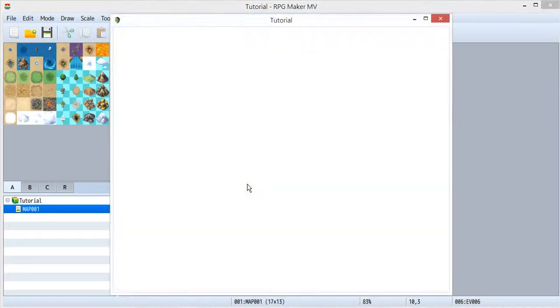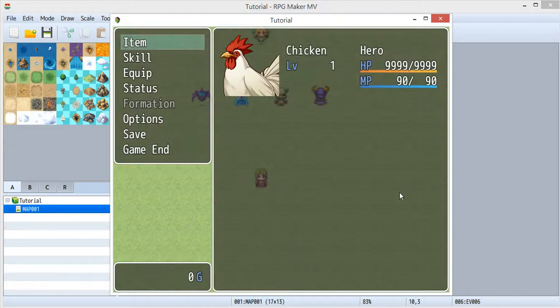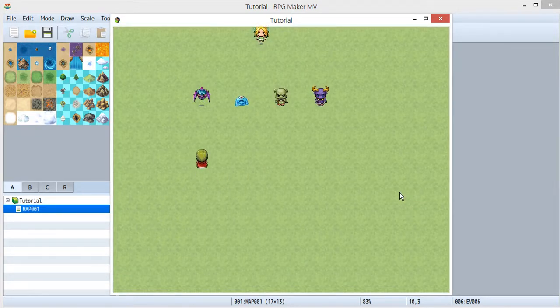Let's go to the game and have a look. To make it like Pokemon, I changed the leader shown on the screen. As you can see, this player is not in my party because I just showed you the database — this is the default character. If you go to see the formation, you can see there's a chicken inside, and it's the only one.